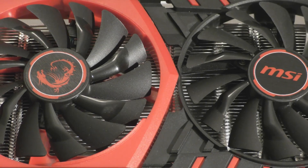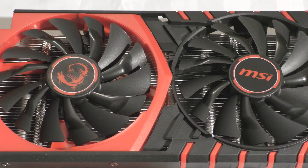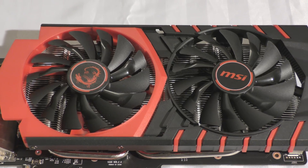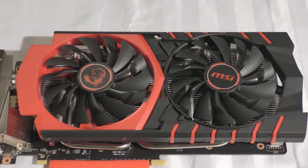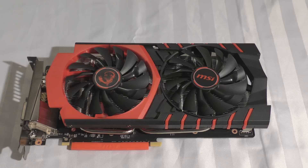Hi everyone, it's Baldrick here and welcome to my review of the MSI 950. It's got 2 gigs of VRAM, it's got the TwinFrozr 5 cooler on it and it just looks really good with its red and black theme. I've never seen such a nice looking red and black graphics card, mainly because this is the third graphics card I've ever reviewed.